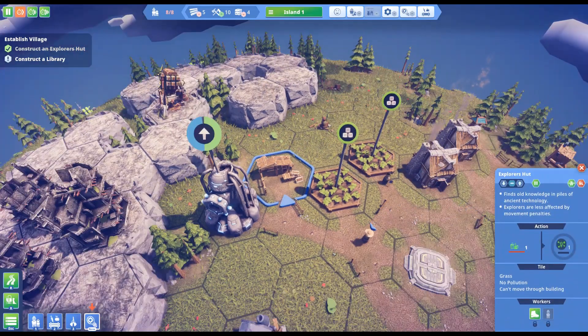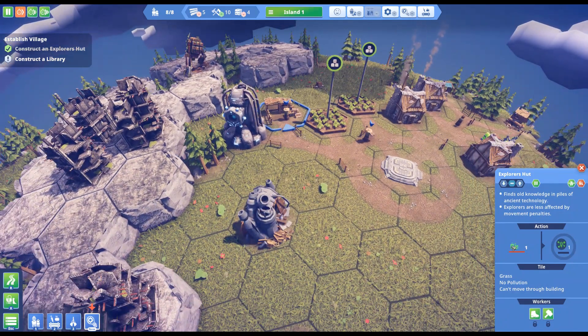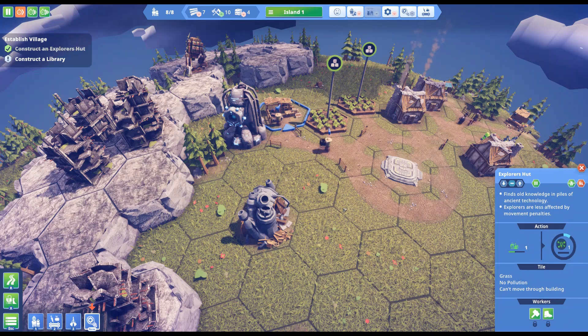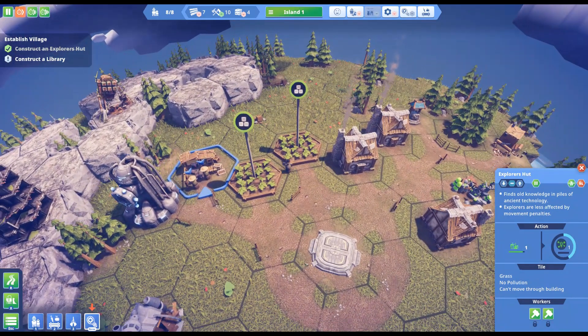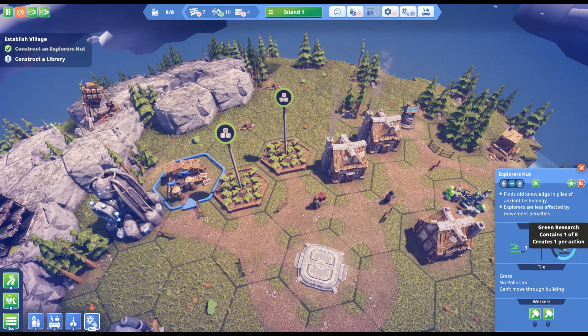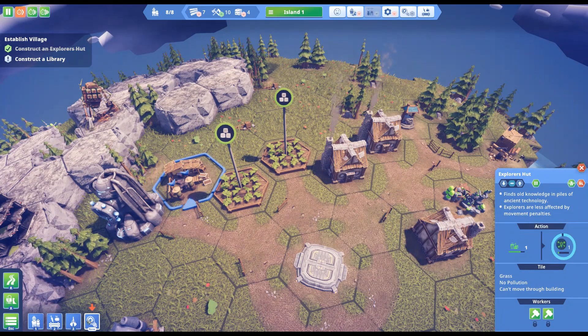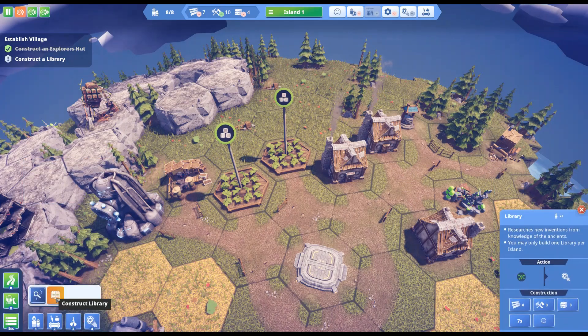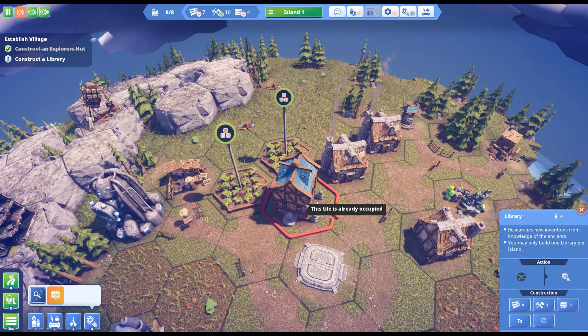We got our explorer's hut built and now we've got two workers in there. We're going to be able to get some green technology — they're fetching it and bringing it in. It turns that into green research. We're gathering green research and now we have to construct a library.